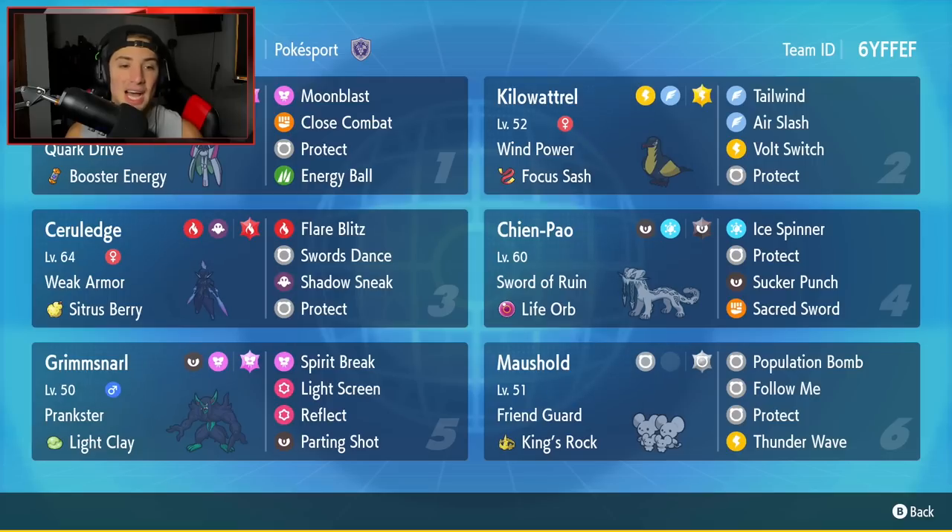Starting off in that top left corner, we got Iron Valiant. A lot of people really liked this Pokemon and wanted me to showcase it. It's got Quark Drive as its ability, rocking Booster Energy as its item, and then it has Moonblast, Close Combat, Protect, and Energy Ball. So it's like half physical attacking, half special attacking — really strong Pokemon all around.